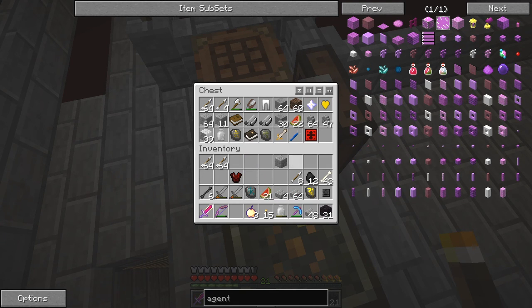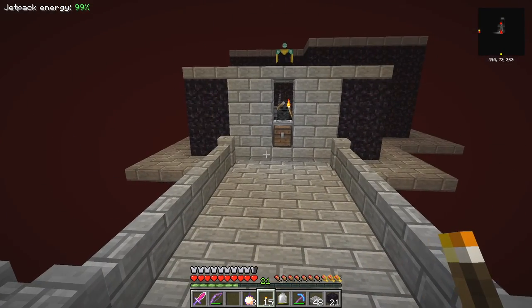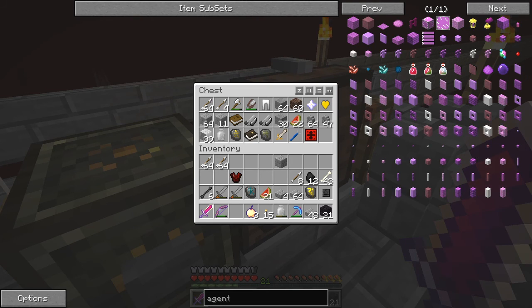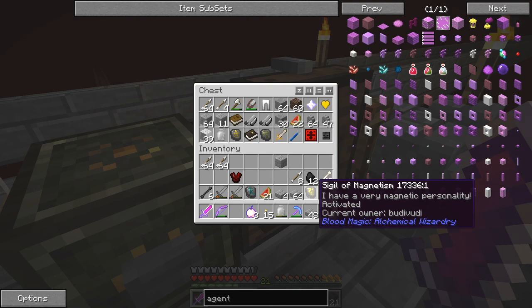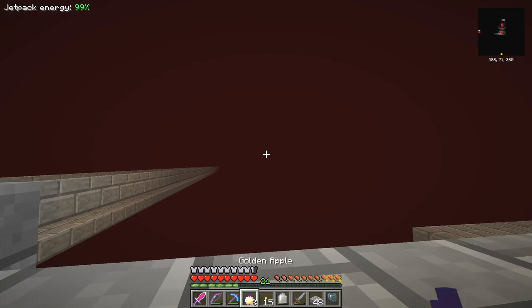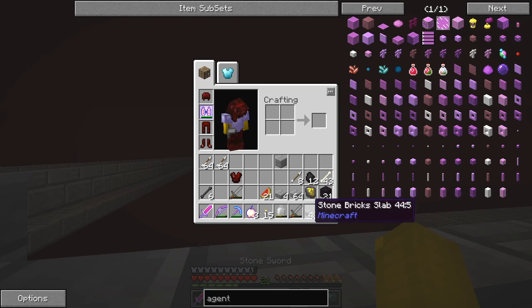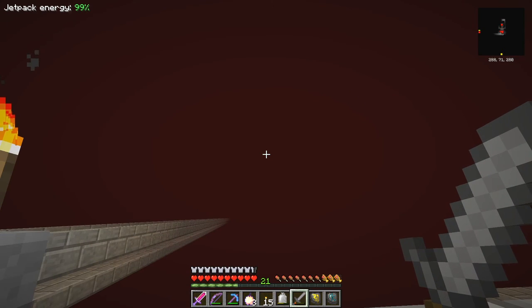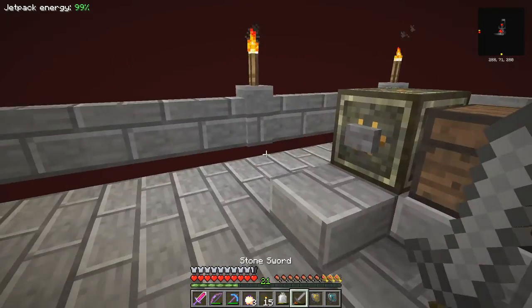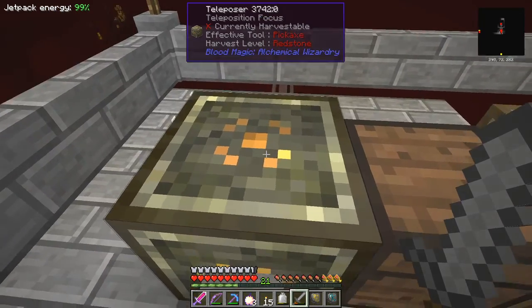I'm going to put into this chest another nether star. Look - we can go and start. Oops, just killed before I could get that. Anything very valuable we'll leave in here - those are hard to get hold of, so we'll keep that. Magnetism we'll leave, air sigil we'll take out. The rest of it's not impossible to replace.